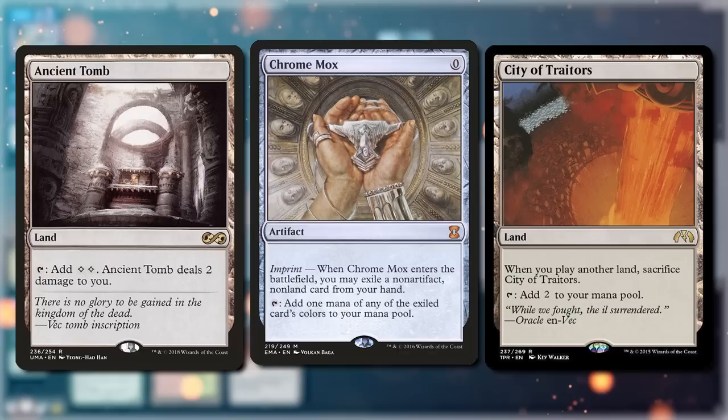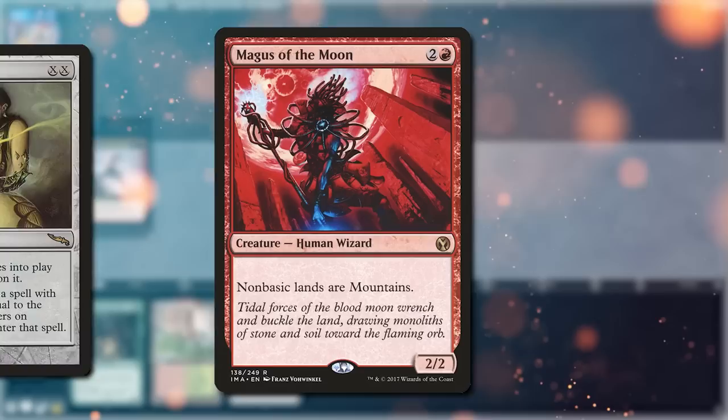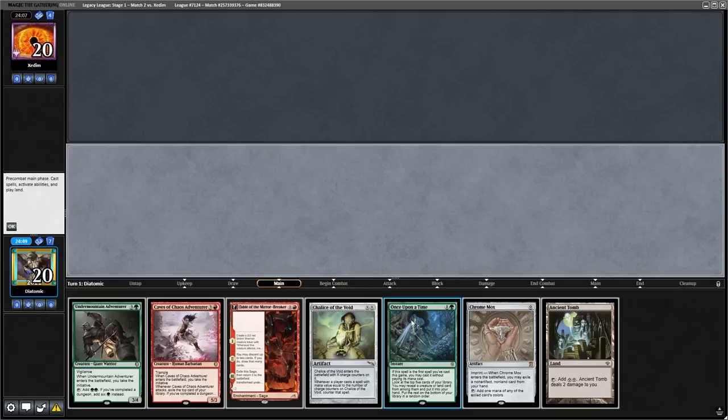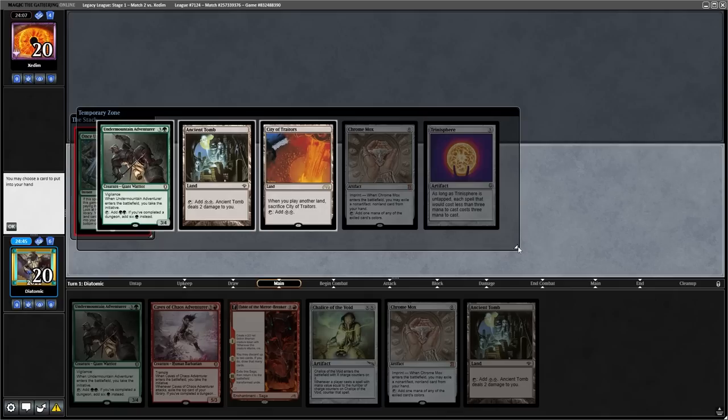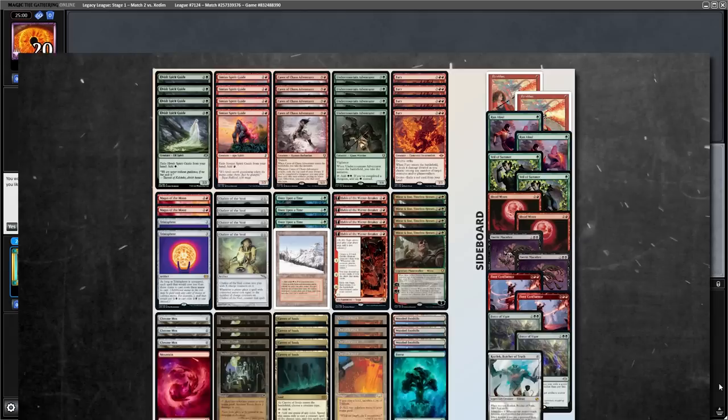As we have access to degenerate mana in this deck, we will also be using it to disrupt the opponent on early turns. We have access to four Chalice of the Void, two Trinisphere, and two Magus of the Moon, which allows us to completely lock out the opponent against a good amount of decks in the format. We are playing Magus of the Moon instead of Blood Moon because you can find it from Once Upon a Time, which is also just an all-star addition to the deck because it digs deep for your soul lands and your threats when you need it in certain opening hands.